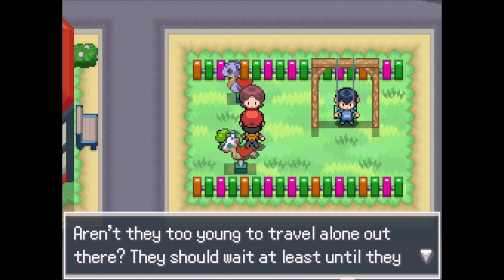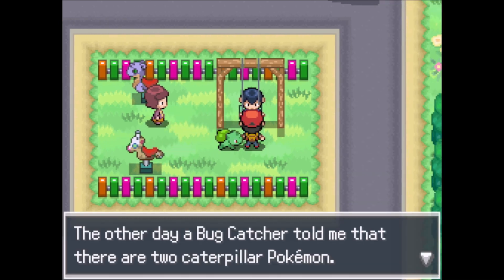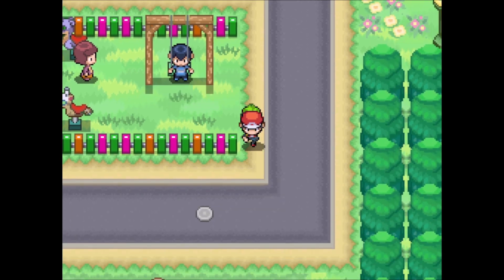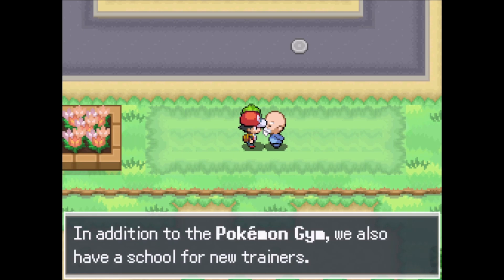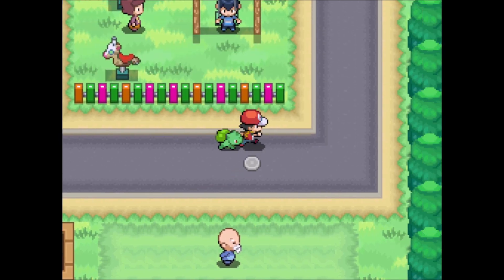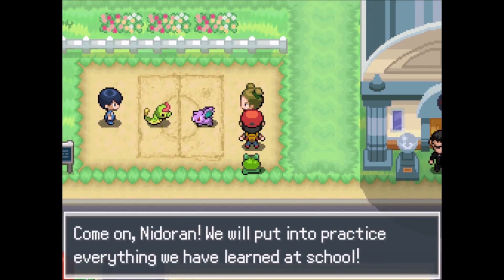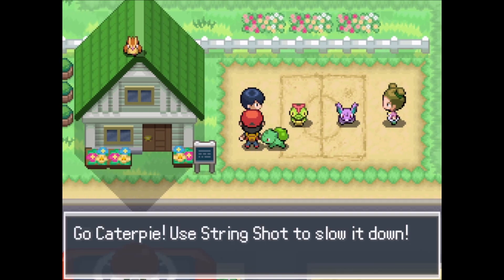A bug catcher told me that there are two Caterpillar Pokemon - Caterpie is not poisonous but Weedle is, so be careful and try not to get bitten. I welcome you to Viridian City, Trainer. In addition to the Pokemon Gym, we also have a school for new trainers. The Gym Leader is away at the moment, could you come back in a bit? Come on Nidoran - we will put into practice everything we have learned at school. Go Caterpie, use String Shot to slow it down!